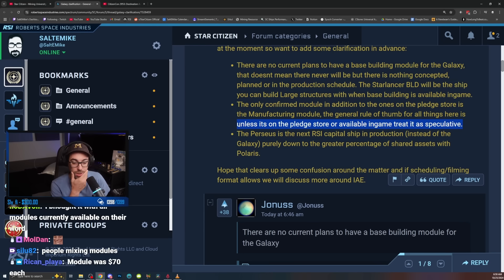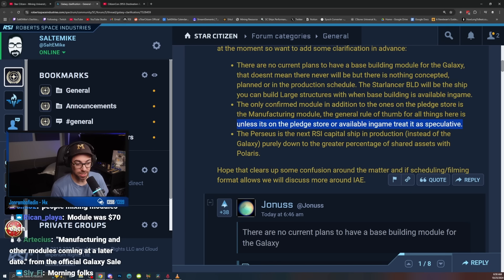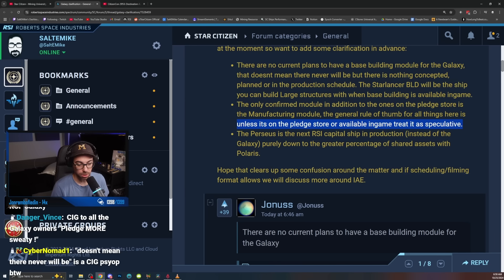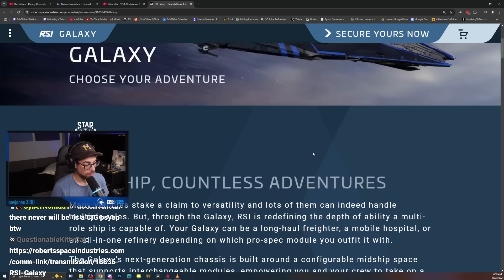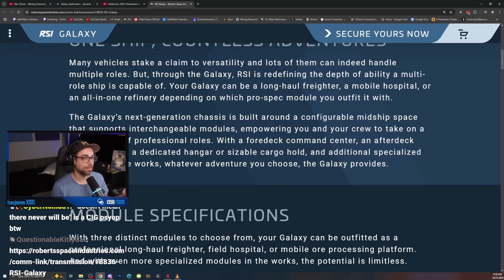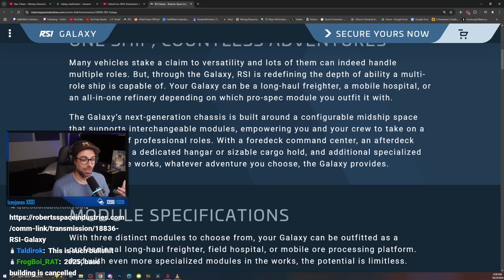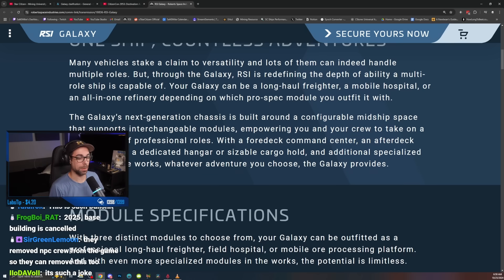I bought it with all currently available modules on their word. If you can't trust them coming on stage at CitizenCon, when can you trust them for something like that? Let's just look at the page. This is so insane. You can't just turn around and say, you know what? This random ship that is no different than this other ship is just no longer going to do this thing, even though that's why people bought it.